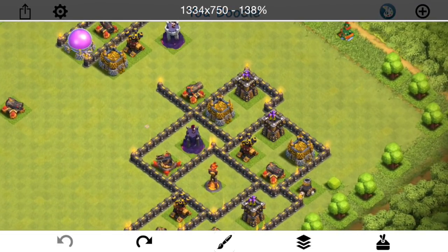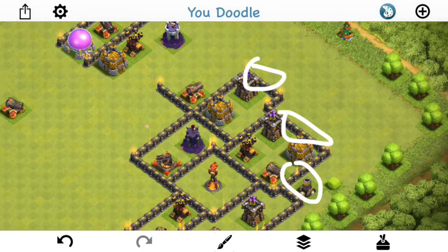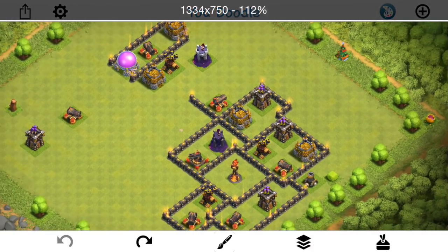Drop them ahead of time — drop all three of your haste spells, one, two, three. It just makes it easier to deploy everything if you don't have to switch between haste and balloon and hound. You can just get all the haste spells out of the way. That's a nice little benefit there.